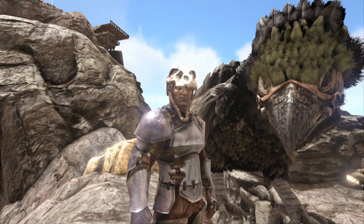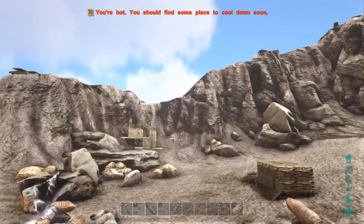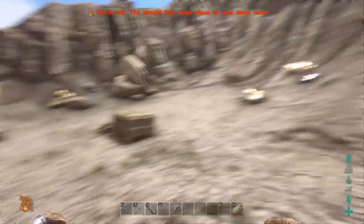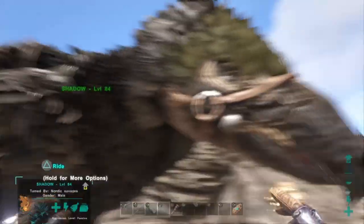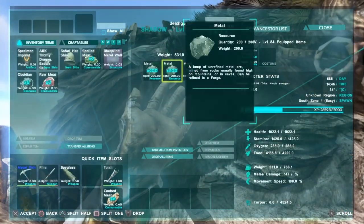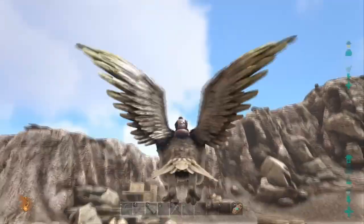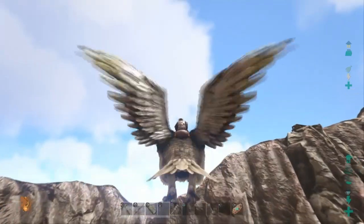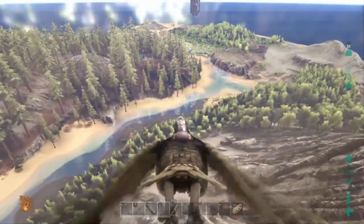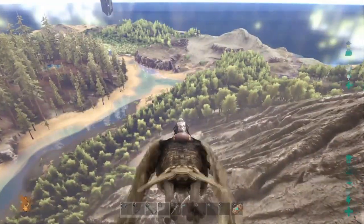There is tons of metal here guys. I hope you have enjoyed the video and learned from me and Shadow how to get metal. Now as a bonus, I'm going to show you guys how to make metal ingots — it's generally an easy task. Now that we have 500 metal, we're going to get going and make some metal ingots. I'll meet you guys there — enjoy the rest of the flight.